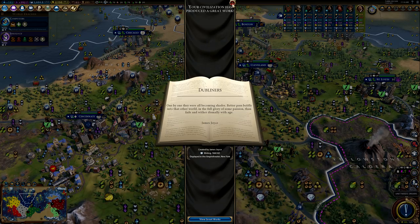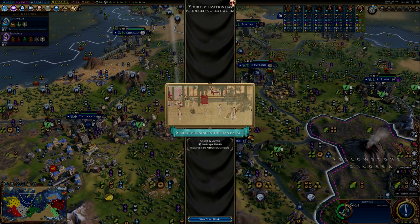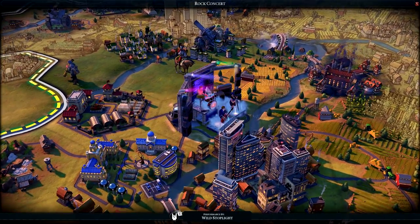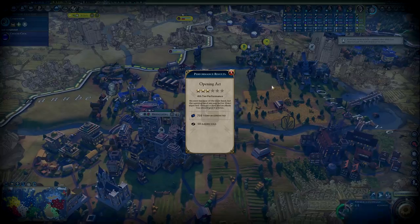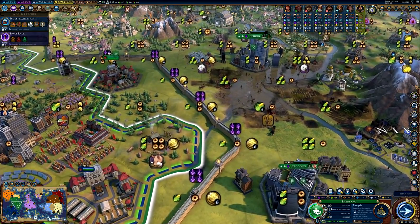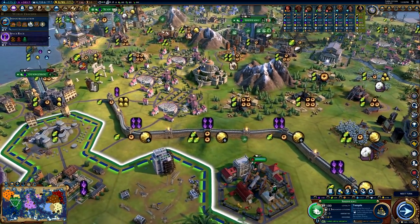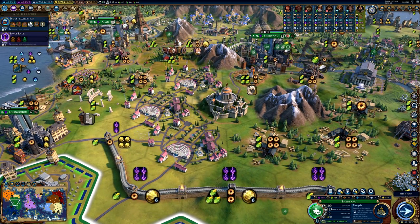Tourism itself is another yield you really have to focus on because it is actually what attracts tourists from other civilizations. You also need to focus on faith generation because faith will allow you to purchase naturalists and rock bands, which are great generators of tourism. Culture Victory is not very beginner-friendly because there are a lot of comparatively complex mechanics. If you're new to the game, it's not worth trying to understand what you actually have to do to win a Culture Victory. But if you are a little more experienced, this can be a really fun one — personally one of my favorite victory types. I will link some additional information in the video description below.